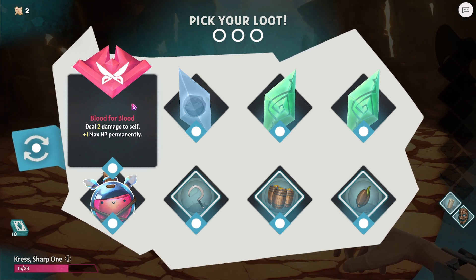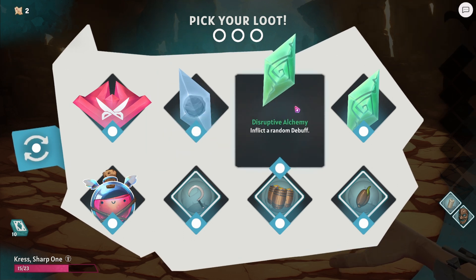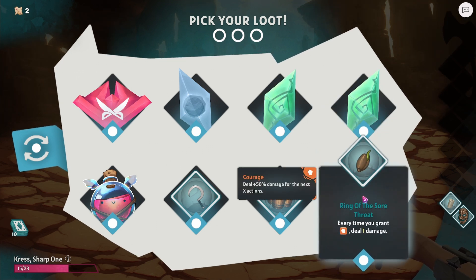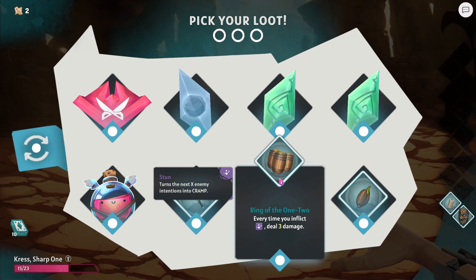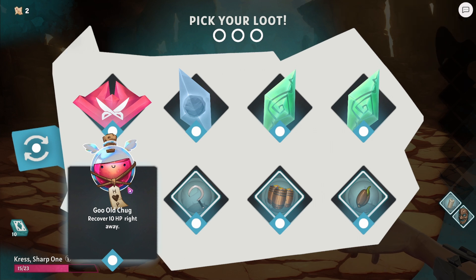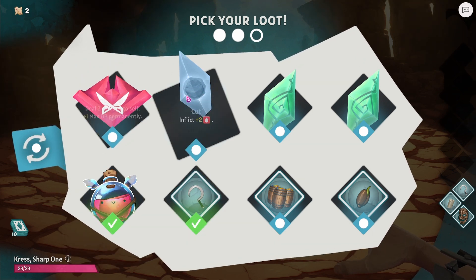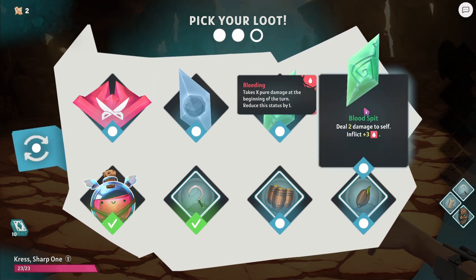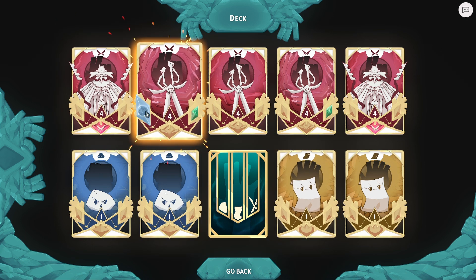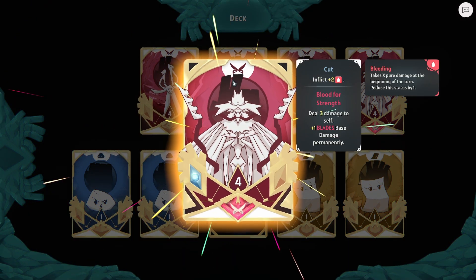Rewards time — plus one maximum hit points permanently, inflict two bleed, inflict a random debuff, deal two damage yourself and inflict three bleed, every time you inflict stun deal three damage, every time you play parchment deal one damage, or heal for ten. We'll take heal for ten! Let me put another gem on the big card — inflict two bleed on that one. Look at that — the art on these cards is beautiful.